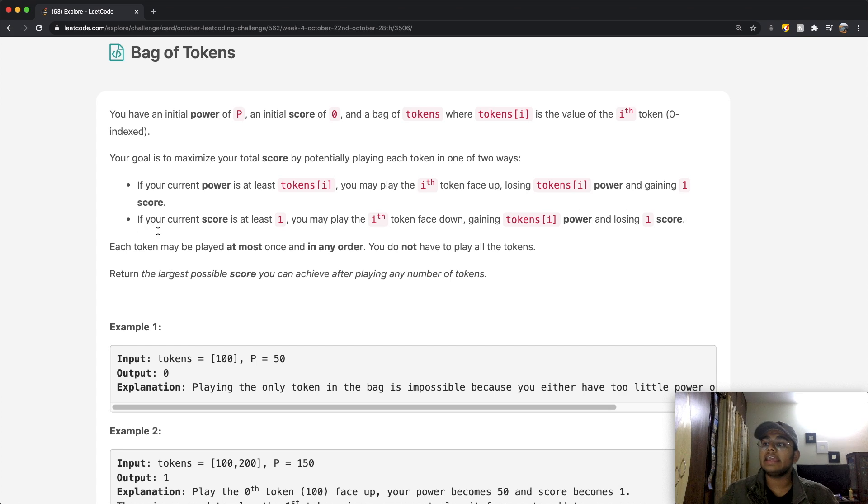The other option is if your current score is at least one, you may play the i-th token face down. In this case you gain tokens[i] power but you lose a score of one. For example, if tokens[i] is 100 and our power is 50, we cannot place the token face up. So we place it face down — we get 100 added to our power, making it 150, but our score decreases by one.